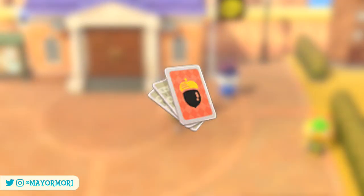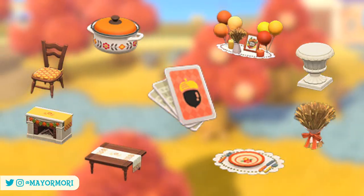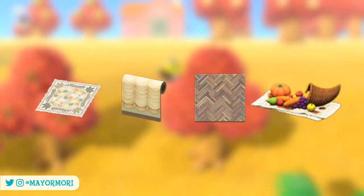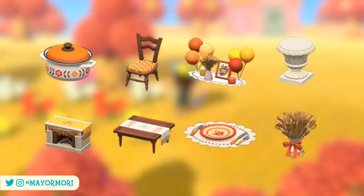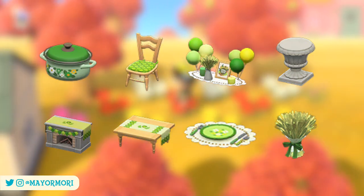Whether that's true or not, the DIY pack only includes eight of the 12 recipes, so in order to obtain the Turkey Day rug, wall, flooring and cornucopia you will need to take part and at the very least cook all four dishes, which is pretty fair and does give people an incentive to take part. Furthermore, the remaining eight craftable Turkey Day items — whether they're the item from the event or one you've crafted — can all be customized too, which is super awesome.